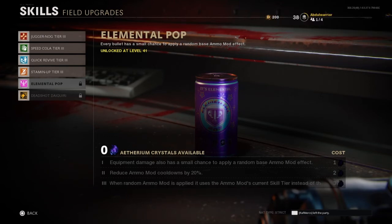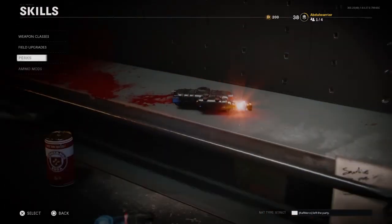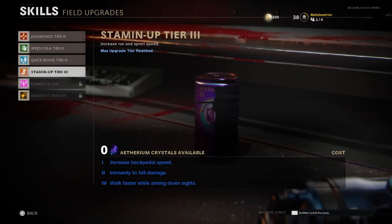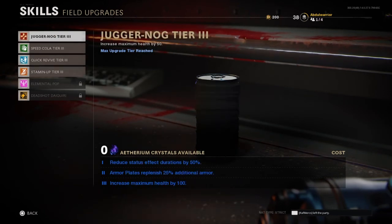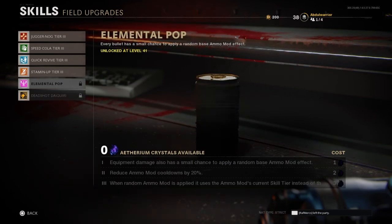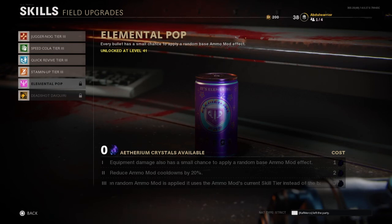After Deadshot, I'd choose Elemental Pop. I prefer using my ammo mods as they are more consistent, and I'm not very familiar with Elemental Pop yet, but I know it works together with my ammo mods. There are separate cooldowns for Elemental Pop and ammo mods, but they do work at the same time — so you can basically apply two different elemental afflictions even using the same weapon. Well, there you have it guys — that's the best to worst ranked perks in my opinion in Call of Duty Black Ops Cold War Zombies. I'd love to hear your opinions too, and remember to take care of yourselves. Peace out, have a good one.